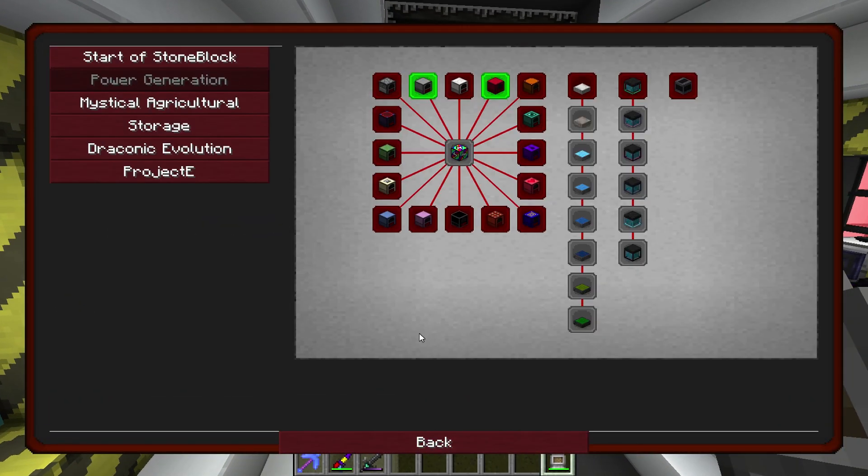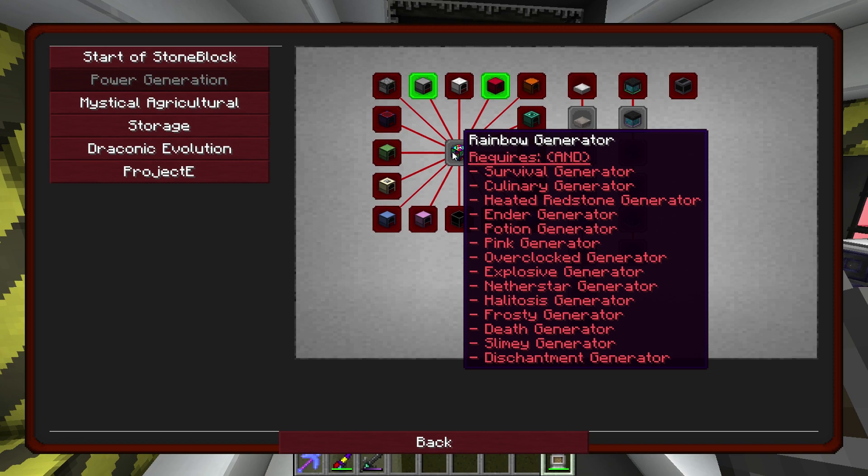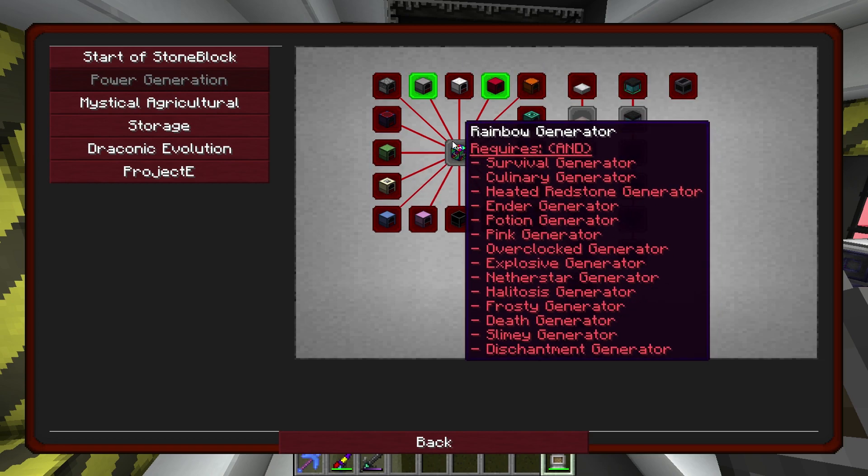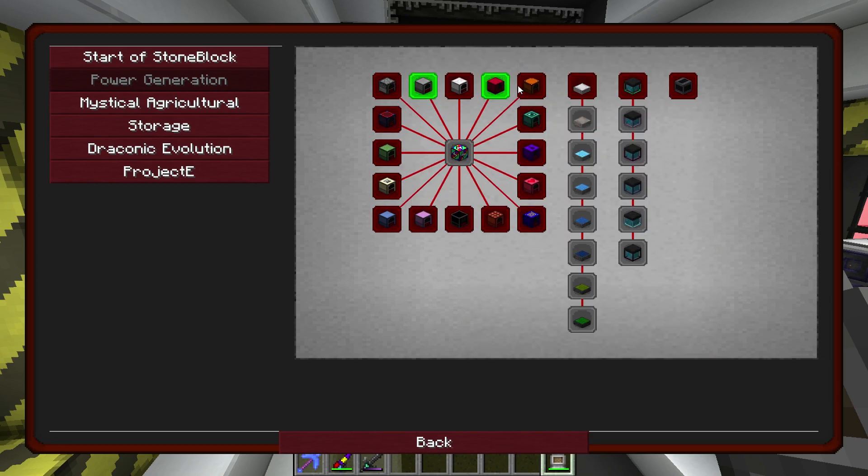What I actually want to get to work on today — if we look at our quest book here — I'd like to start working towards the rainbow generator. The rainbow generator is a generator that produces a lot of power. I'm not sure exactly what it produces now, but it used to be 25 million RF. I think it got nerfed because there was a way to abuse it — I once got a billion RF out of the thing. Whatever it produces is going to be a lot, so I want to get this going.